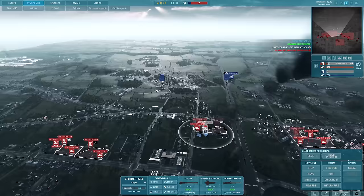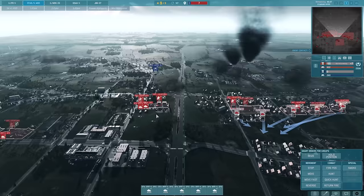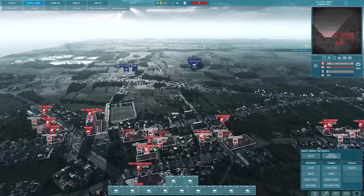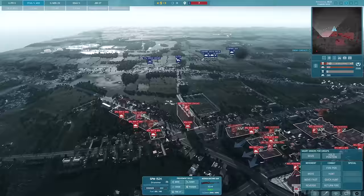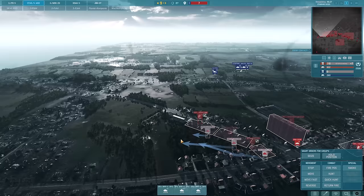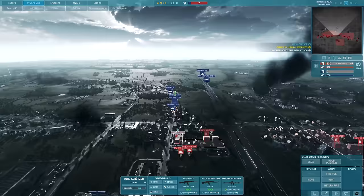I really don't mind if the BMP-1s go down - it's the infantry dying that is a problem. So losing one squad there - not great. I'm going to try and group up the BMPs once they unload; that way they'll be a lot more effective and they won't just waste their AT Gems. Nice - both of those taken out by the BMPs, that's what we like to see.